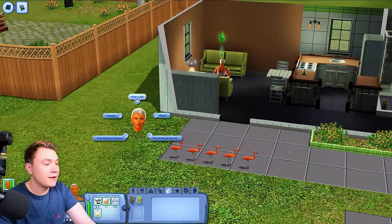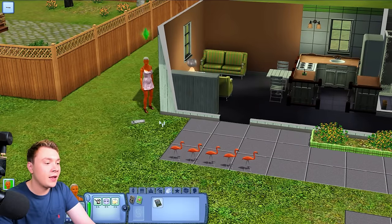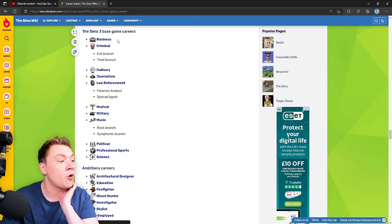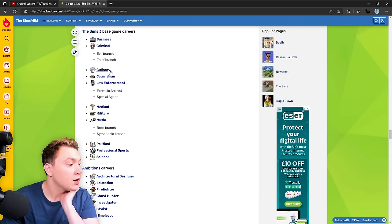There he comes — first up, criminal career. According to sims.fandom.com, we've got business, criminal, culinary, journalism, law enforcement, medical, military, music, political, professional sports, and science in the base game. And then all the different packs came with a lot more.